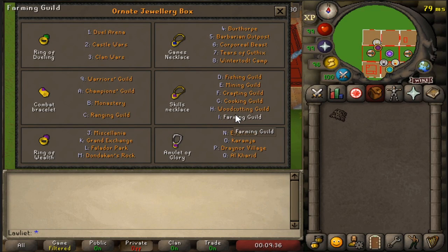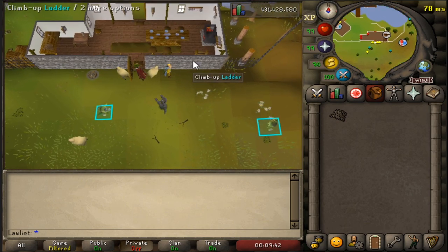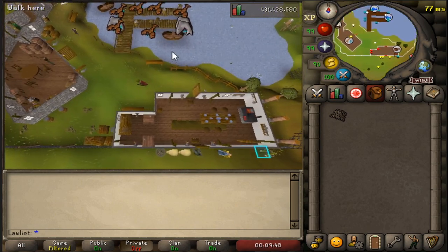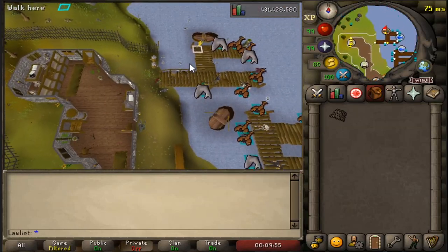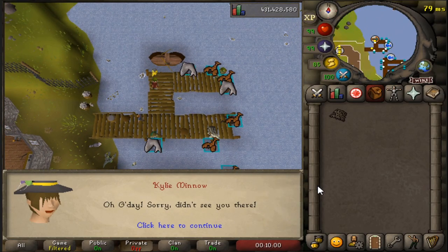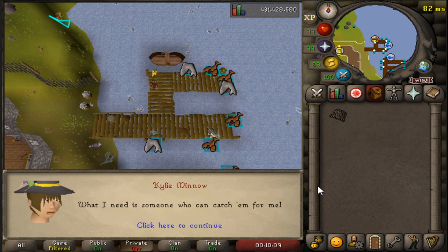To get to the area, you can use a skills necklace teleport to the fishing guild, enter the door, and run all the way north to where you normally fish for sharks, lobsters, and swordfish. There is someone at the northernmost dock who goes by the name of Kylie Minnow. We're going to talk to them since this is my first time here — they want to make sure you're good enough to enter the minnows area and will check your angler's outfit.